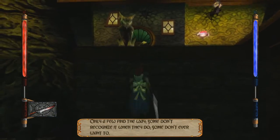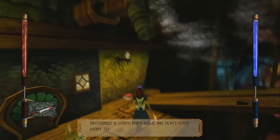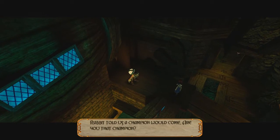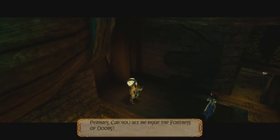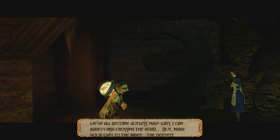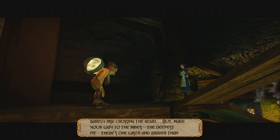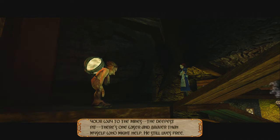'Some don't recognize it when they do. Some don't ever want to.' Alice has got some hops. Alright, another man — 'A champion would come. Are you that champion?' Perhaps. 'Can you get me inside the fortress of doors?' 'Oh no, I wouldn't dare. Since the upheaval, we've all become gutless halfwits — barely risk crossing the road. But make your way to the mines, the deepest pit. There's one wiser and braver than myself who might help. He still lives free.' Okay. I like how these guys all have randomly assorted accents — like a pirate.